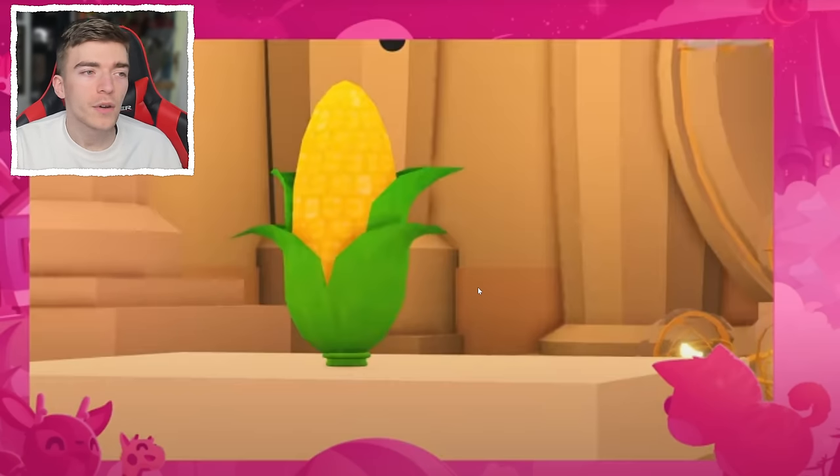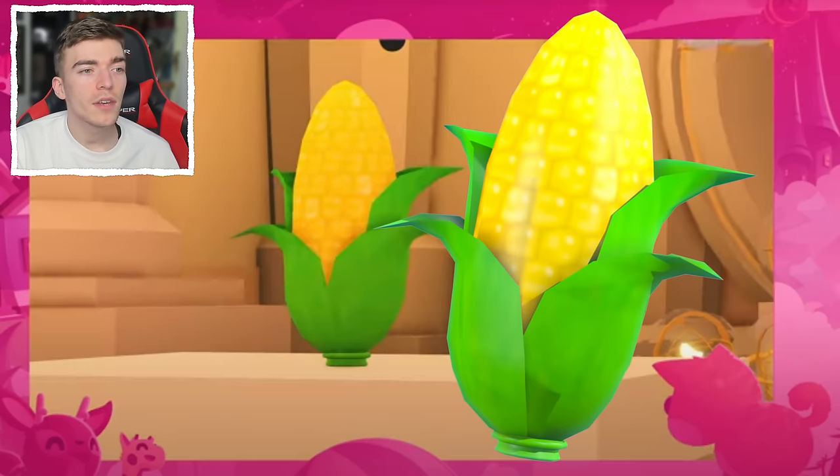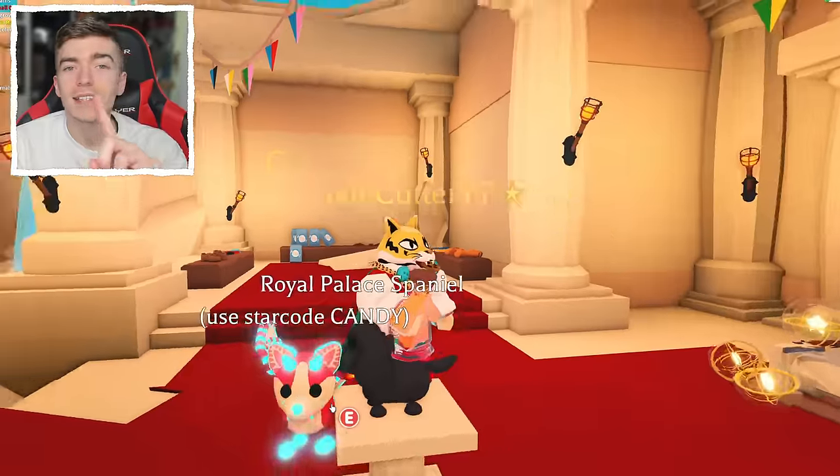To get yourself one of these hamsters, you need this item. This item is called the golden corn. To get it, you need to spend 199 Robux. So the only way to obtain these brand new hamsters is with Robux — or there's a second way.